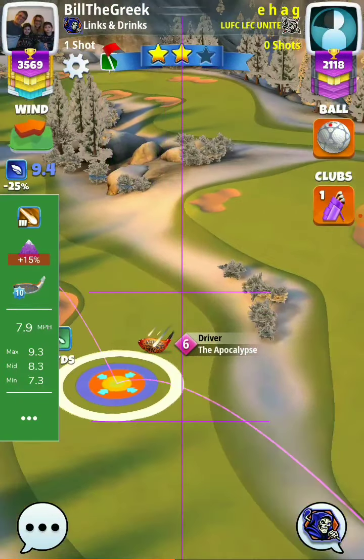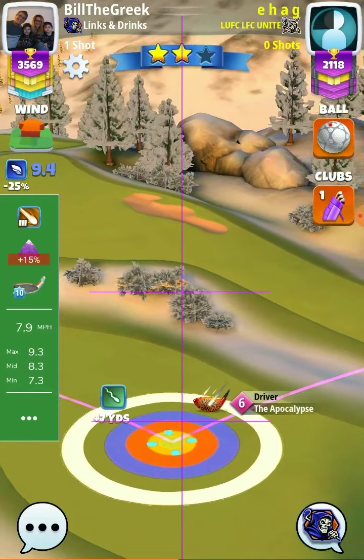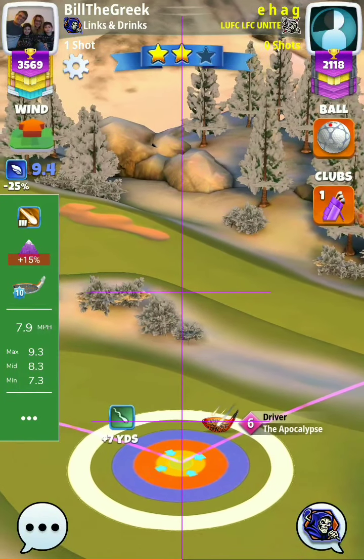Continuing the slider reference: plus 8 is 38%, plus 7 is 35%.